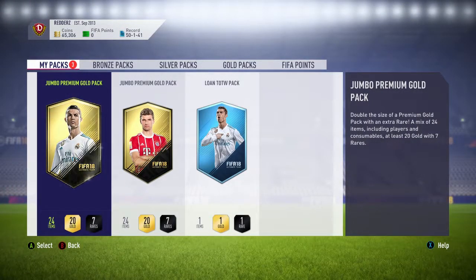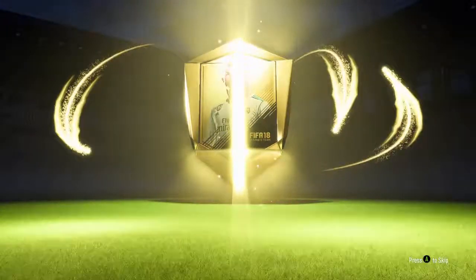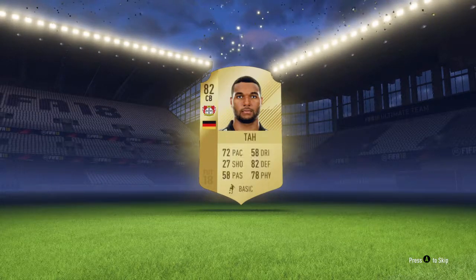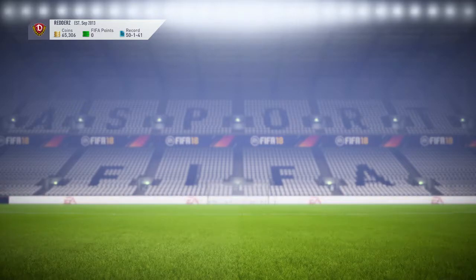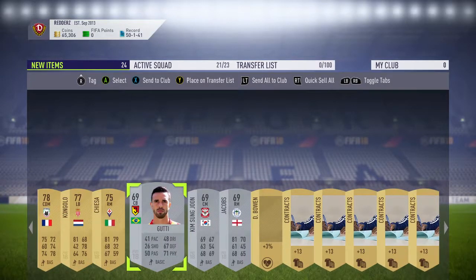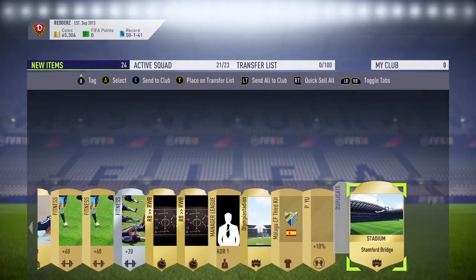Let's start off with the Jumbo Premium Ball Pack. It's just going to be a rare player, no fill board, no walkout. German centre-half from Bayern, Tar — so if we ever create a Bundesliga squad this is a fantastic defender, he's got some very nice stats. We've also got a Dutch centre-half, a left back, and an Italian right mid. No one to improve the current squad but a fairly decent pack.